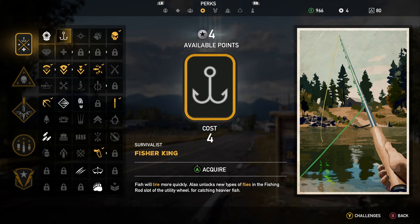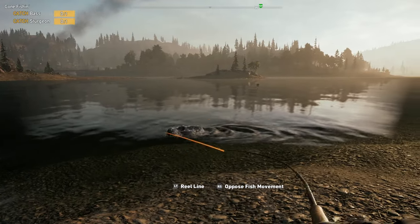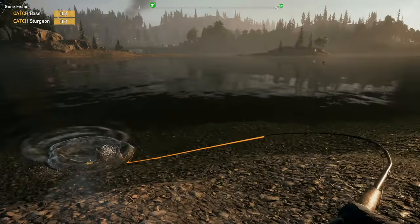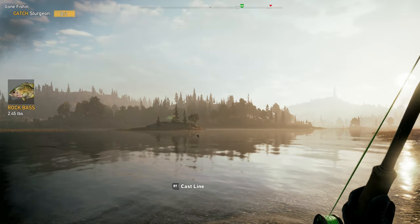To make life a little easier, unlock the Fisher King perk for 4 points, which unlocks new types of flies in the utility wheel so you've got more chance of landing specific types of fish. See the mission through to completion and you'll get the Wonderboy Rod, which is the second-best rod in the entire game.